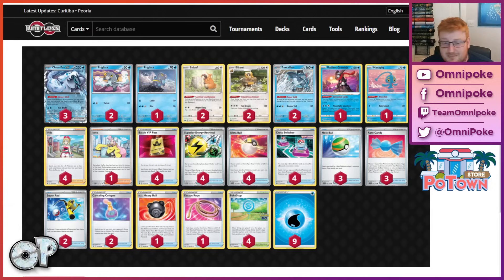Chen Pao can easily just blow through these, with the Super Cold ability from Bats Calibre allowing you to ramp all your energies into play in one turn. With Shivery Chill and Superior Energy Retrievals, you have no problem getting through the bulkier threats in the game.